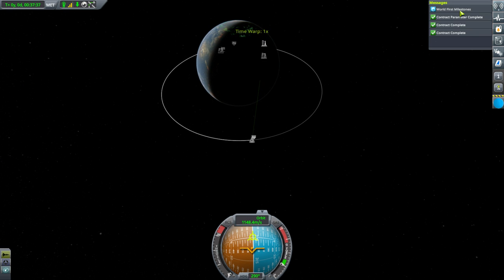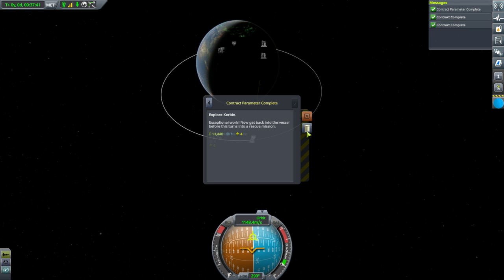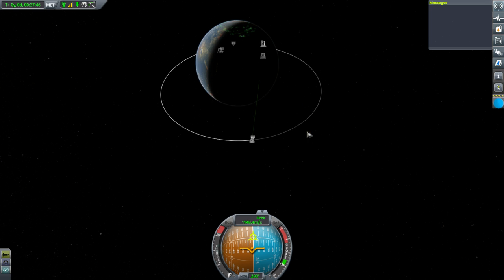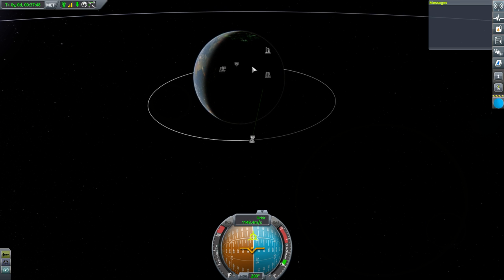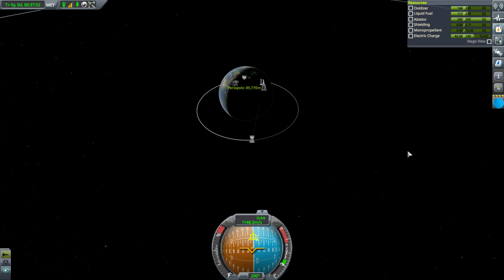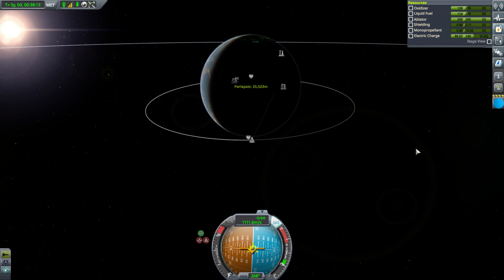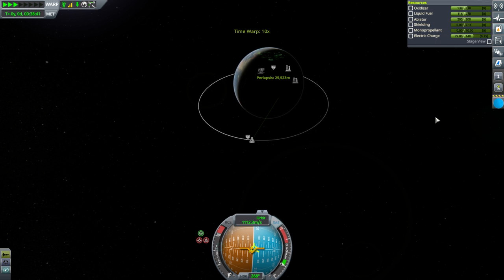We've fulfilled our contracts — we've done the EVA for the Explore Kerbin contract and crossed the radiation belt. We haven't done all the EVAs we can do, but it's a good start. We have to come down after one orbit because of our electric charge, of course.